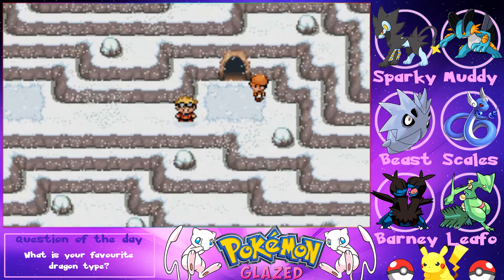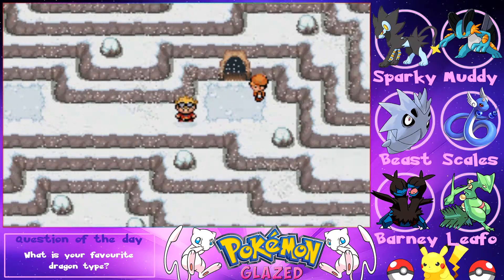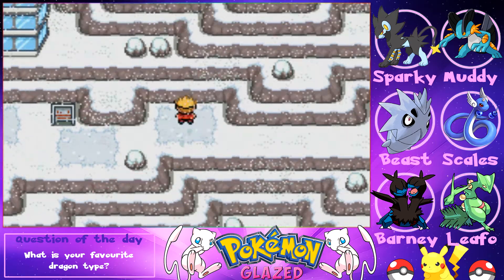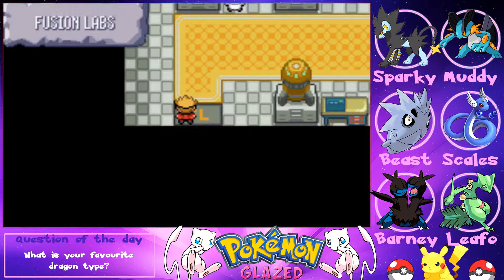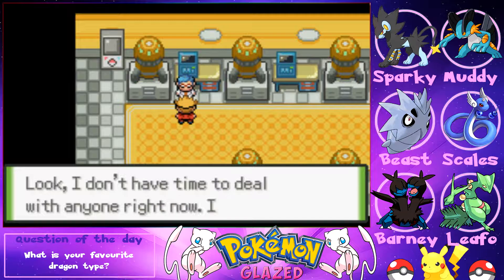Welcome back to another episode of this Pokémon Glazed series. In today's episode we're going to finish off here in Mount Stratus and in Fusion Labs, then we'll go on to the next gym leader — the eighth and final gym leader in the Tunod region.